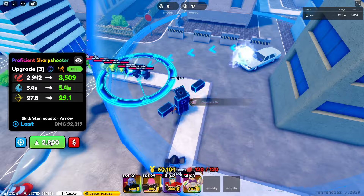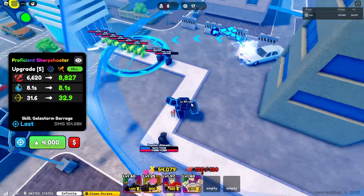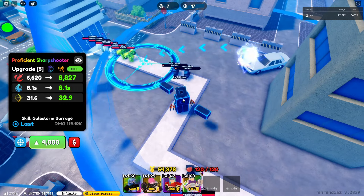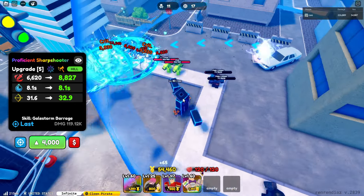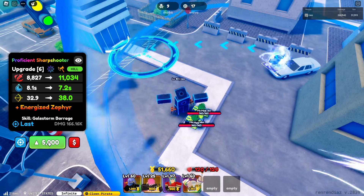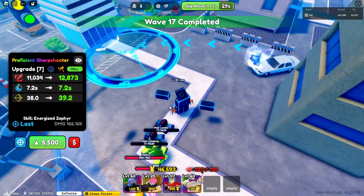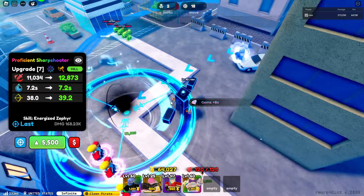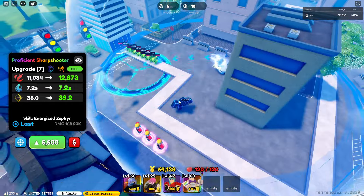For the next upgrade, Gale Storm Barrage — same AOA circle and a total damage of 6.6K, 8.1 SPA, and 31.6 range. All her attacks are multi-hit. For the next upgrade, the Energized Sphere — the AOA circle is much bigger and a total damage of 11K, 7.2 SPA, and 38 range.